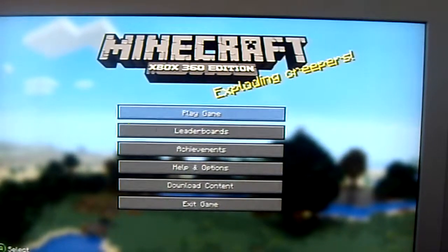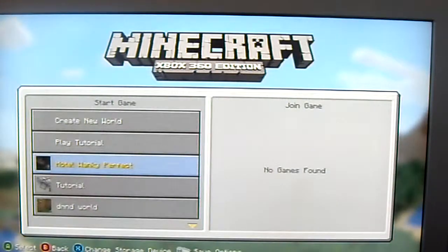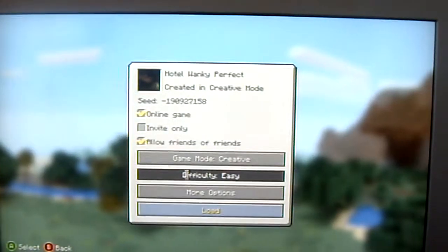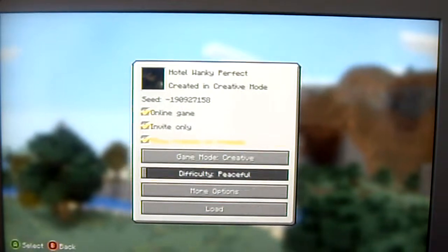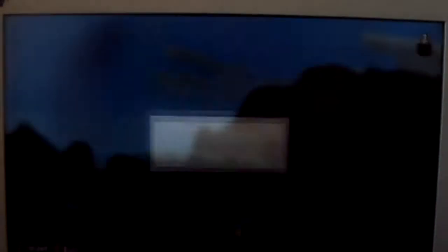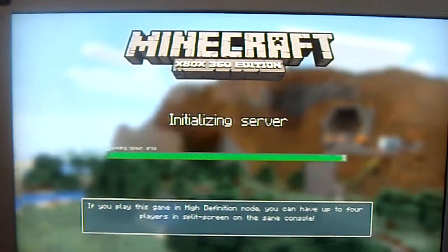I'm going to save this USB because that's where it's on. My hotel — I'm going to put it on Peaceful, because I don't want enemies attacking it. Because once enemies attack it, it's going to be dead.